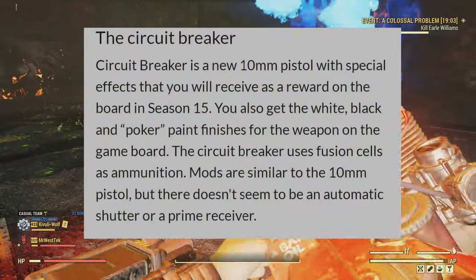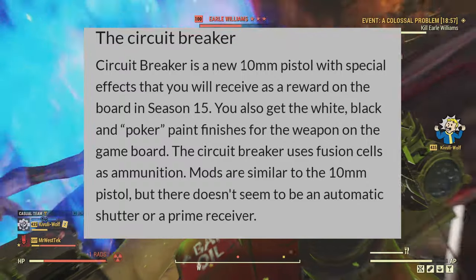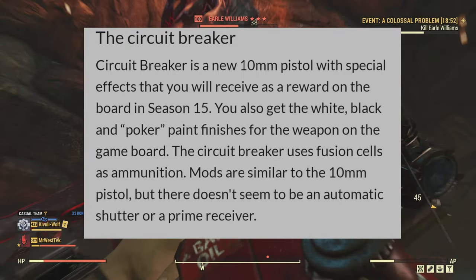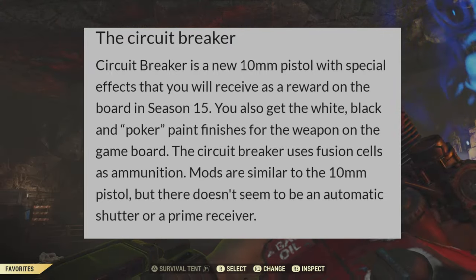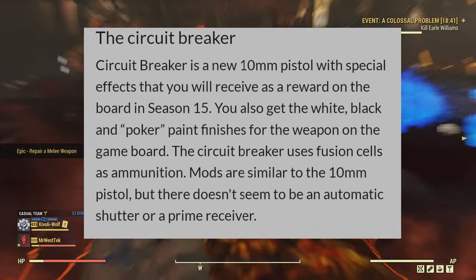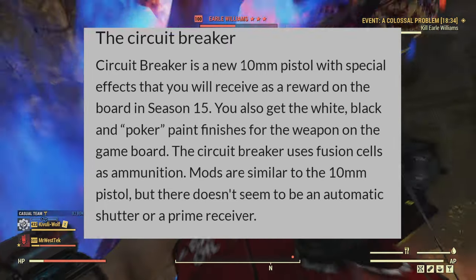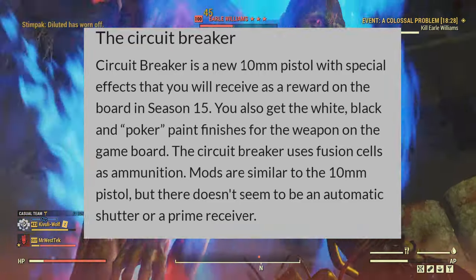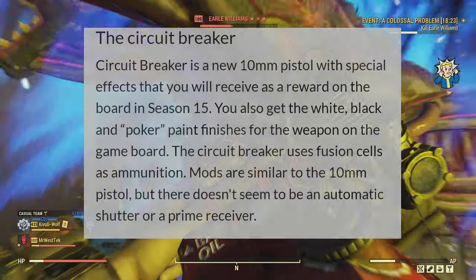The Circuit Breaker is a new 10mm pistol with special effects that you receive as a reward on the board in Season 15. You also get the white, black, and poker paint finishes on the game board. The Circuit Breaker uses fusion cells as ammunition. Mods are similar to the 10mm pistol, but there doesn't seem to be an automatic receiver or a prime receiver. The gun seems to be very overpowered as is, so we'll have to wait and see.